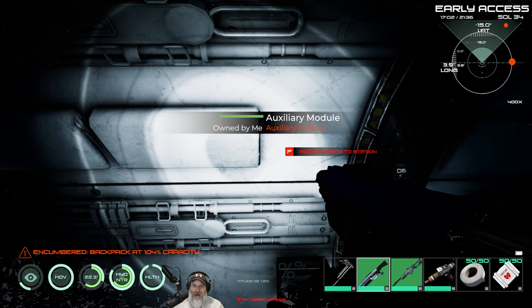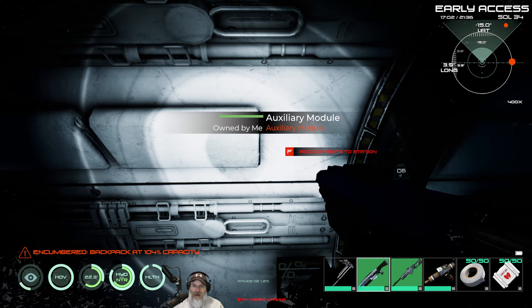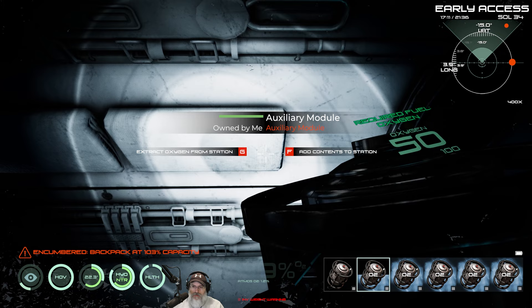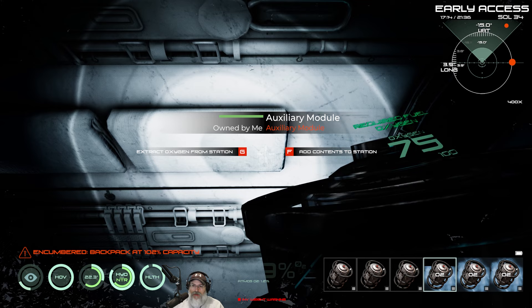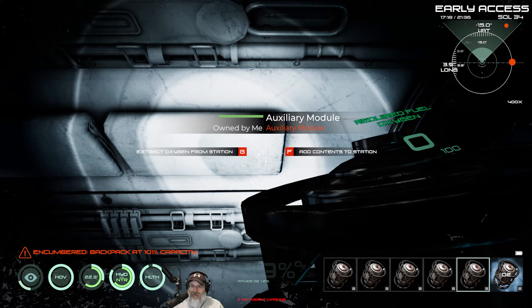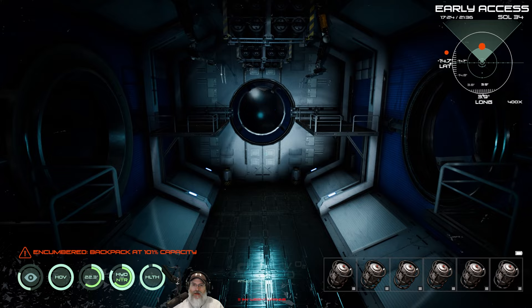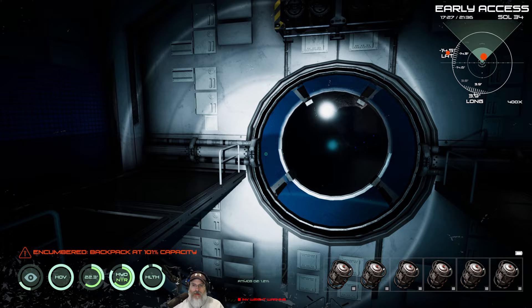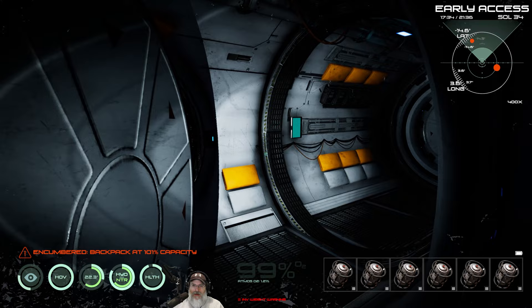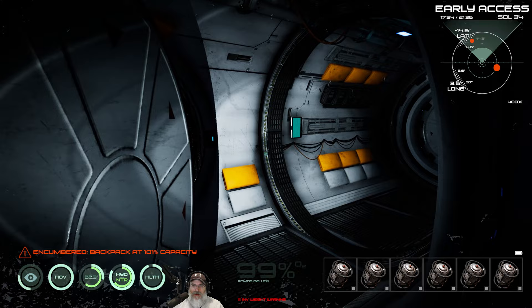Tell it to begin pressurizing — it looks like it's pressurizing, I saw air come through. Now let's go add O2. We can add contents here. Let's put our O2 on the toolbar. Is this whole entire module only going to hold O2 and I'd need separate modules for water? That's probably the case. Okay, so now we have oxygen and we have the power module, and we have everything sealed. Can we pressurize now? Unable to pressurize.